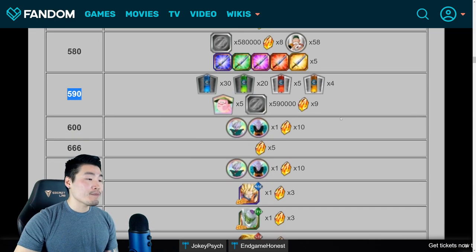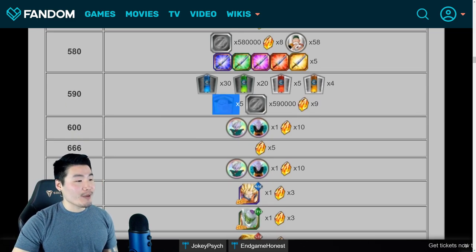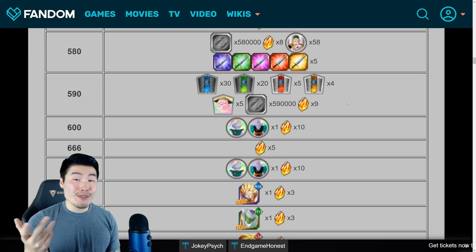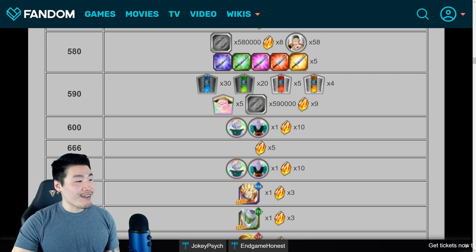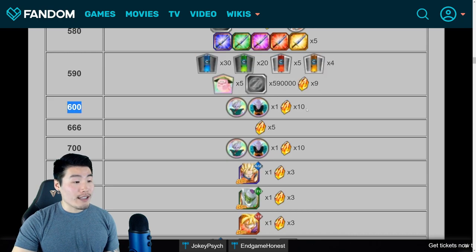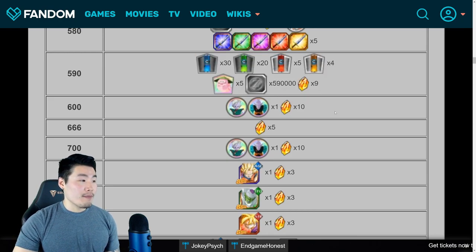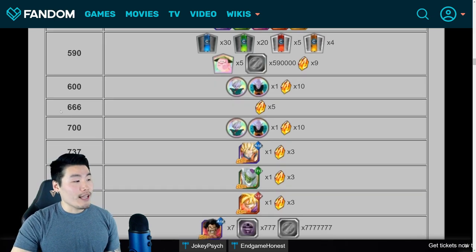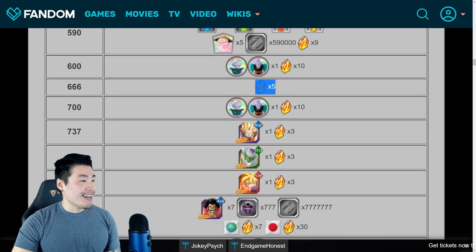For day 590, we're getting 9 Dragonstones and some Ghost Usher items and other stuff. Once again, this is another name pun — Bandai seems to really like them. 5 is 'Go' and 9 in Japanese kind of sounds like 'Ku', so 5-9 is Goku. And then for day 600 we get 10 stones — as I said, every 100 days is considered a milestone so we get extra rewards. And for consecutive number day 666, we get 5 stones. For 700 days we get 10 stones.